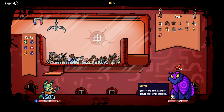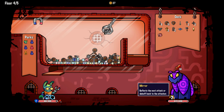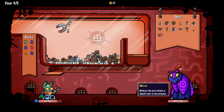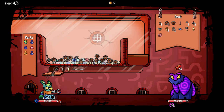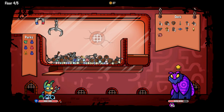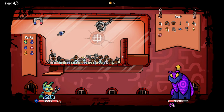'Reflects the next attack or debuff back to its attacker.' I want a claw, I want a dagger — yeah, just like that, that's actually perfect. I need to be really careful against this boss because if I'm not paying attention I'll send that at myself, which would be bad. But meanwhile I'm just gonna keep stacking armor.